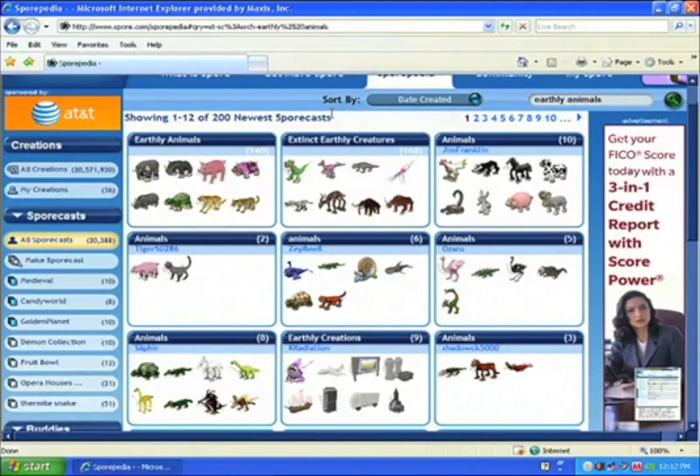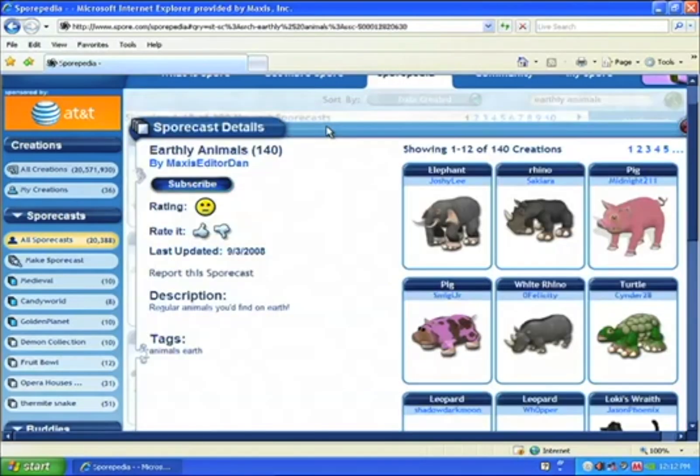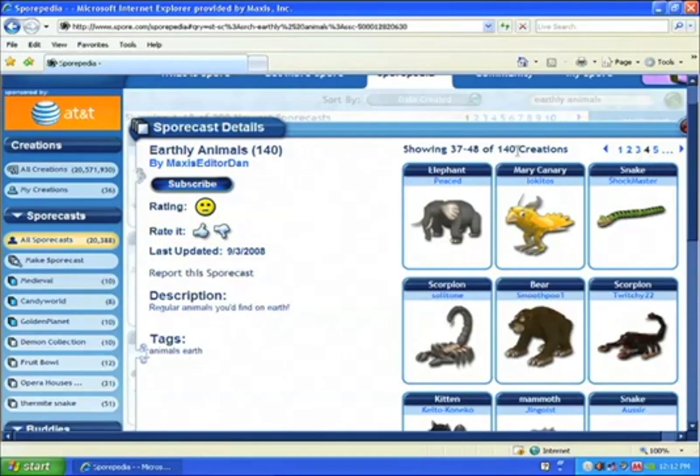The number in the upper right corner indicates how many creations are in each Sportcast. To see more details, just click on the Sportcast. You'll see the overall rating and contents. You can report the Sportcast if it contains offensive material, or rate it up and down if you like or dislike it. If there are many creations, you can page through to see even more. To subscribe, click the subscribe button.